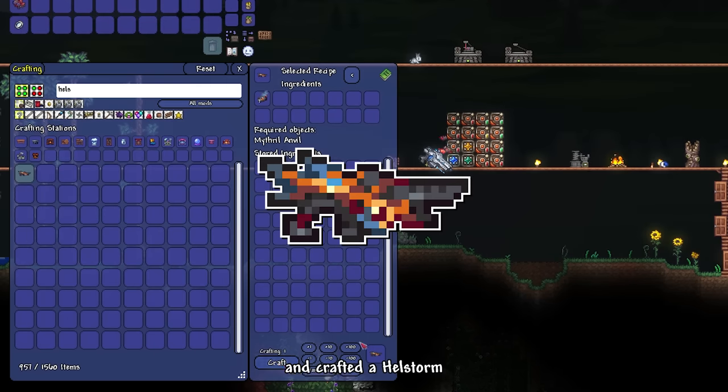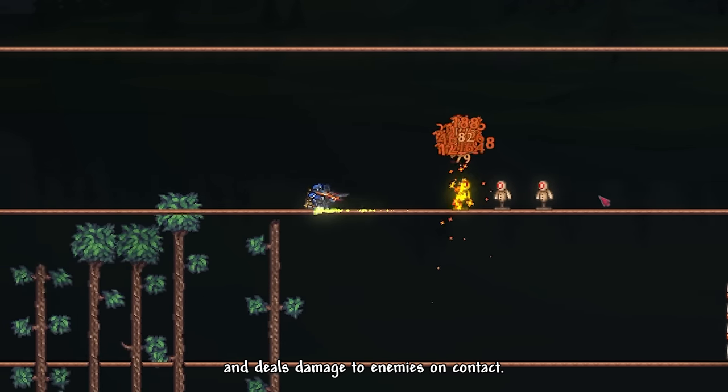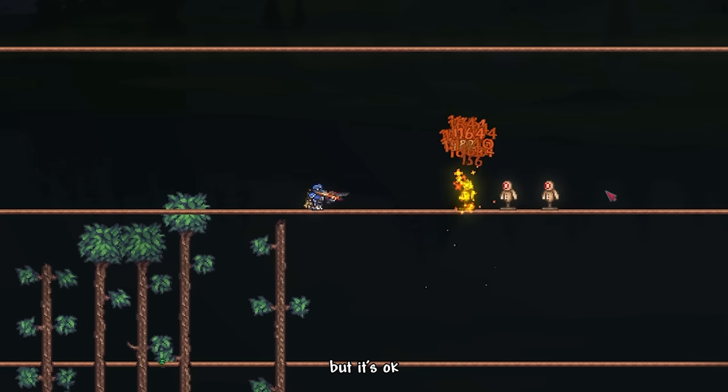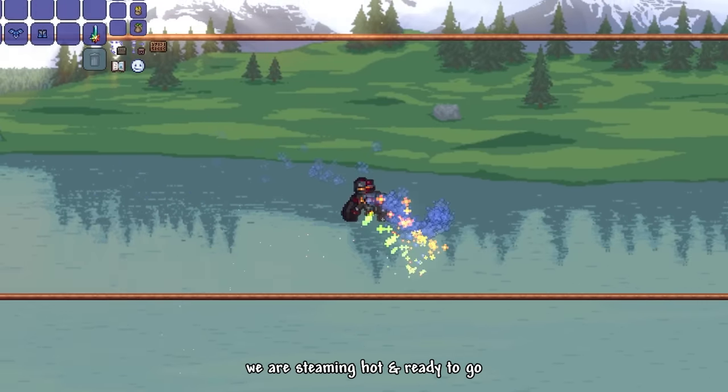I turned the ores into bars and crafted a Hellstorm. This gun fires two bullets at once and deals damage to enemies on contact. I don't know if touching enemies with the tip of a gun could be practical, but it's okay. I crafted the Hydrothermic armor set along with the wings — we are steaming hot and ready to go.